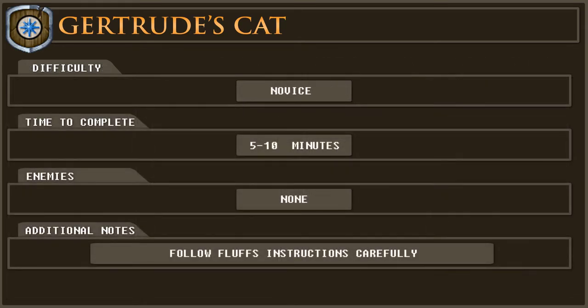This is a novice quest which should take between 5-10 minutes to complete and there are no enemies to defeat. One note is that I believe this quest can be a little unforgiving if things are done in an incorrect order, so once we get to the cat make sure to follow the instructions carefully and do what I do so you don't make any mistakes.